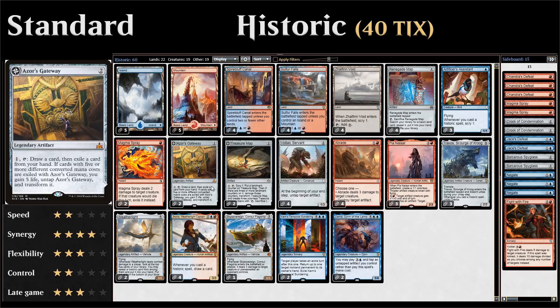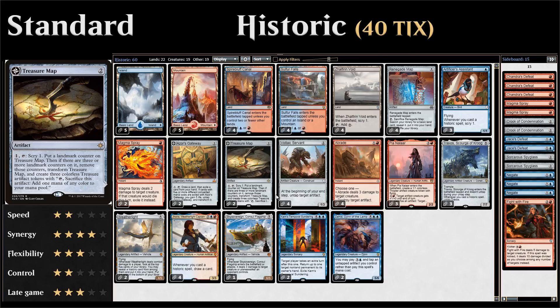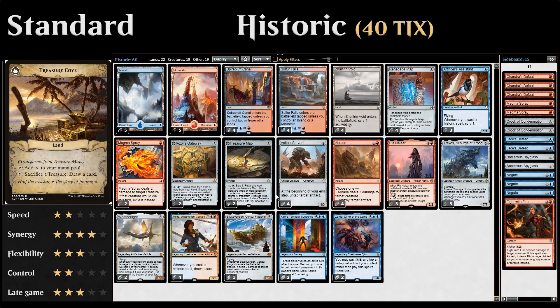Then we get to some two-mana artifacts, which are also historic cards. We've got two copies of Azor's Gateway — pay a mana, tap it to draw a card and exile a card from our hand for card selection. If we exile five cards with varying converted mana costs, it transforms into Sanctum of the Sun, gaining life and then tapping for mana equal to our life total. We also have two copies of Treasure Map, which lets us scry one when tapped.